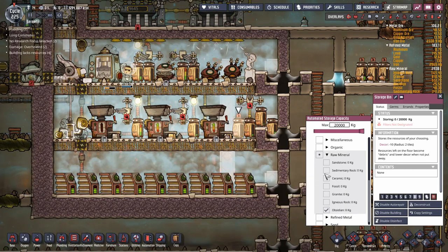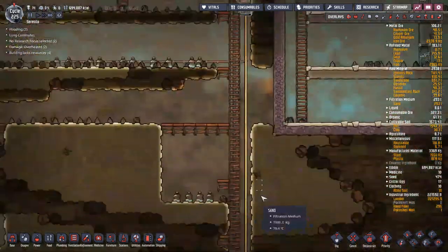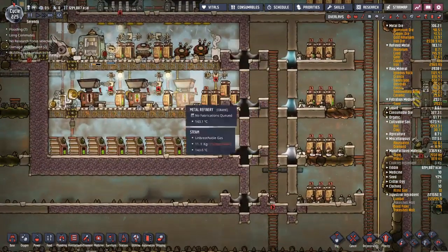So this storage bin is set to obsidian, set to priority 8, and set to sweep only. What should happen is if I dig up any obsidian and set it to sweep down here, I should be able to sweep all that obsidian into that storage container and the heat from there should start to transfer into the room.